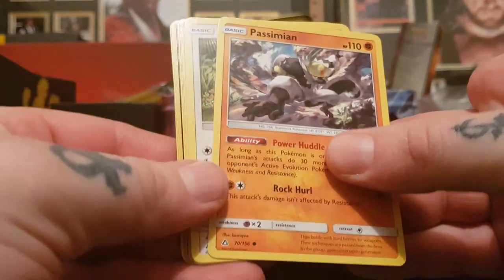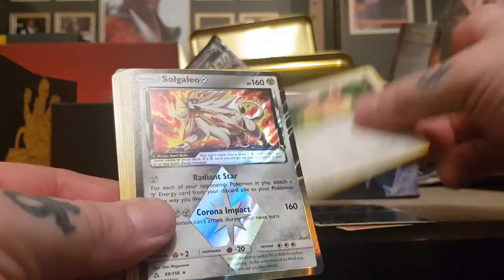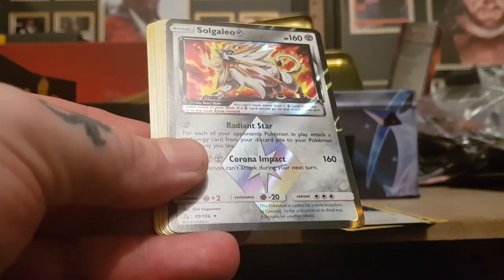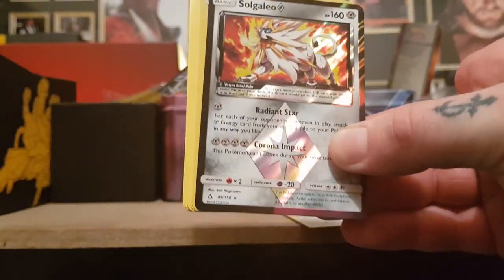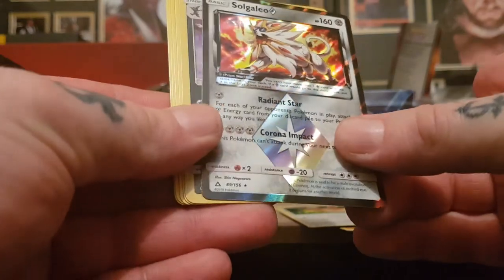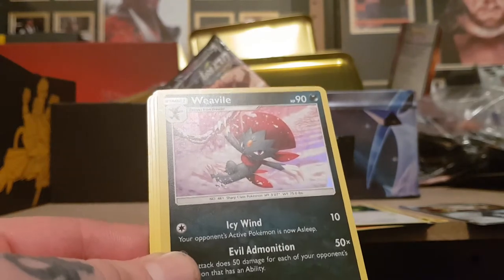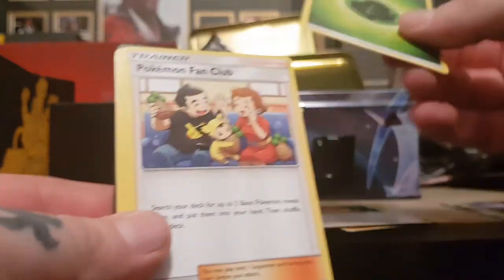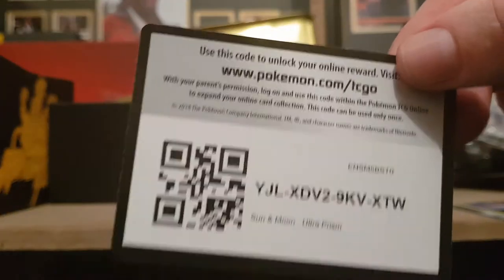Last pack: Passimian, Bunnelby, Carnivine, Sneasel, Eevee — oh, we got another Prison card, oh my god, that's amazing! Solgaleo Prison card! That looks so cool. I really like that card. But it seems like just a reverse holo — I thought it would be a rare. And then the next card is just a Weedle holo. Grass energy, Pokemon Fan Club, Krookodile, Fire memory, and code card.